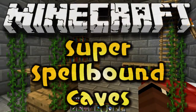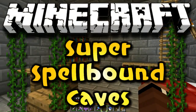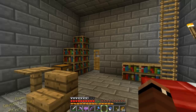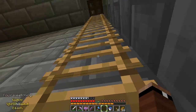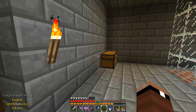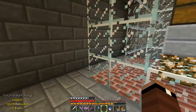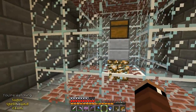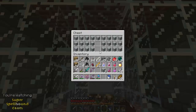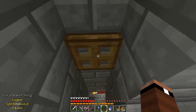Hey, what's going on Swifters, it's Chimitsef here and welcome back to Super Spellbound Caves, this is episode 16. We just got our hands on an amazing diamond sword so we're gonna be enchanting that today. If you guys didn't remember what happened last episode, we were up here in the office of the Archmage and we found our diamond sword in here — it belongs to the Archmage but we're gonna be borrowing it.